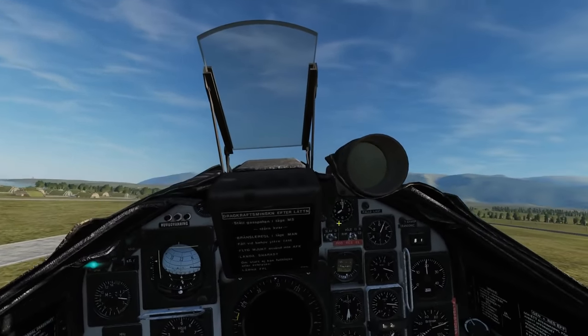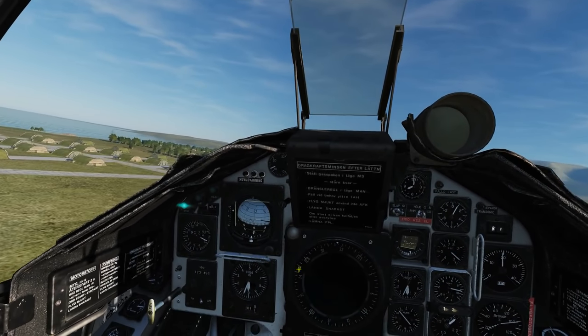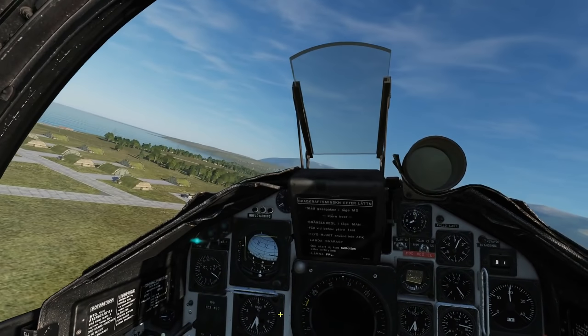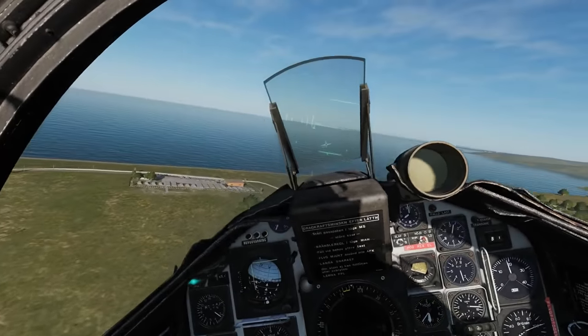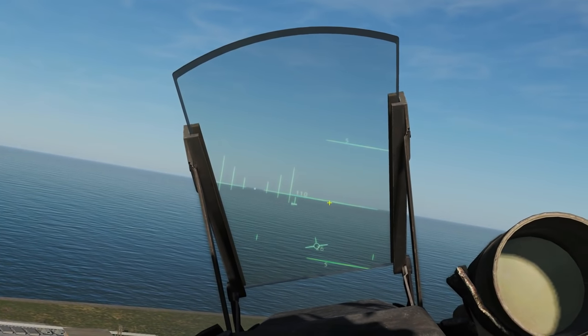The first thing we're going to do is turn to waypoint one. You can see waypoint one is selected, and on our compass rose that bracket is showing where the waypoint is. So we're going to turn onto that now. Let's look at some initial HUD symbology.